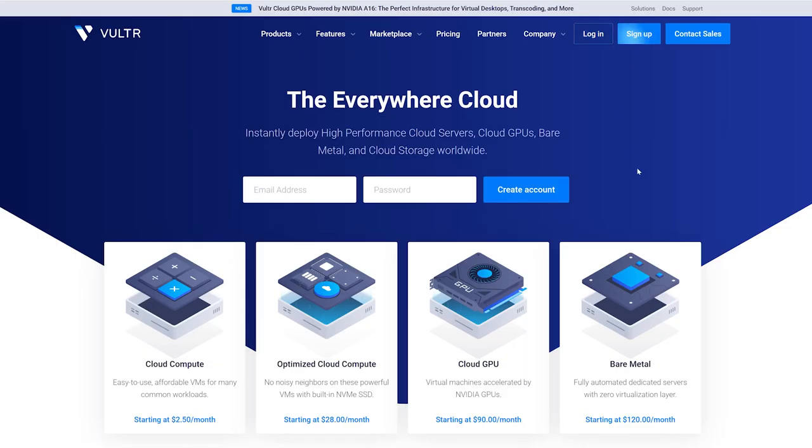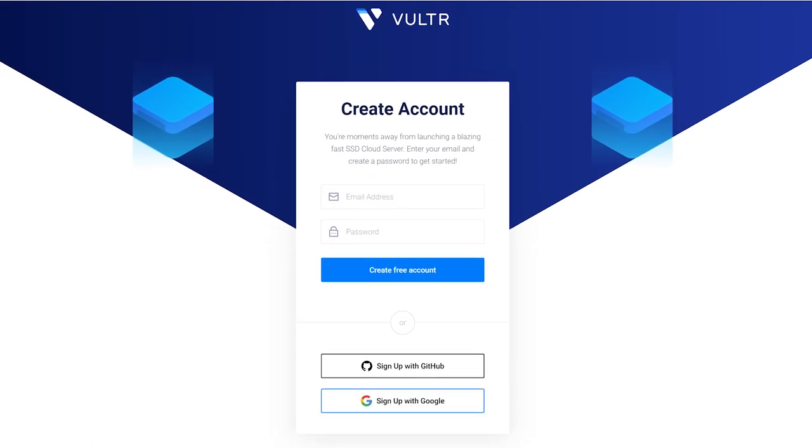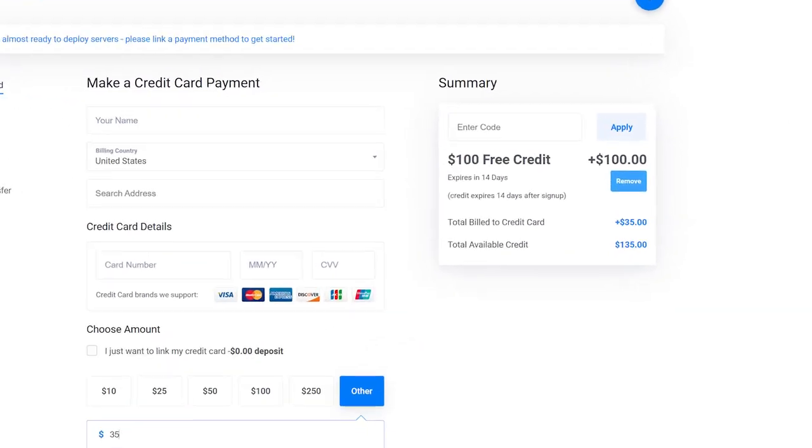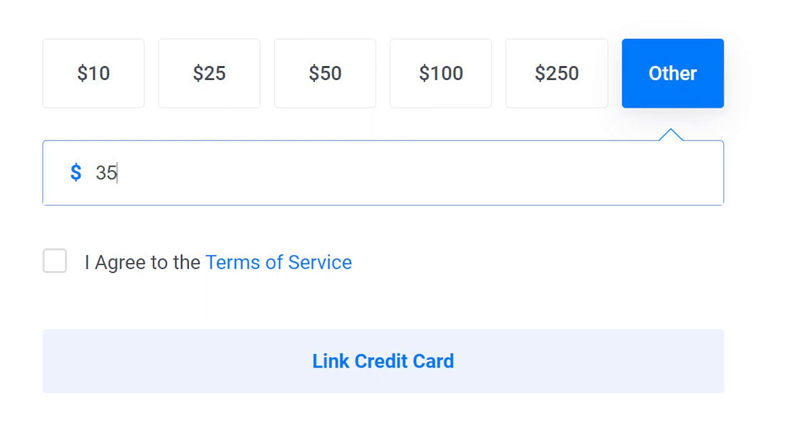To get started you need to create an account to start using their product portal. Use the sign-up link in the description to receive $100 in credit — that's right, $100 to start up with, available for a limited time only. Be aware that you need to link a credit card or a PayPal account and spend $35 to get the $100 in credit.